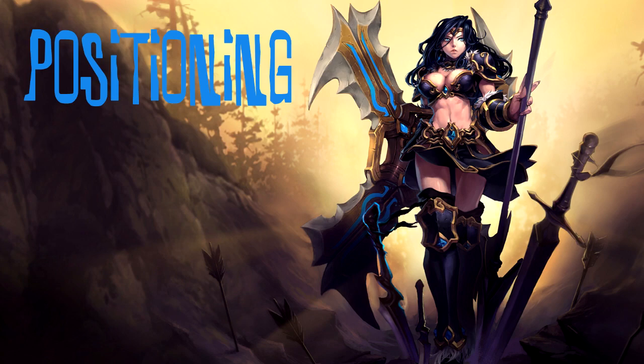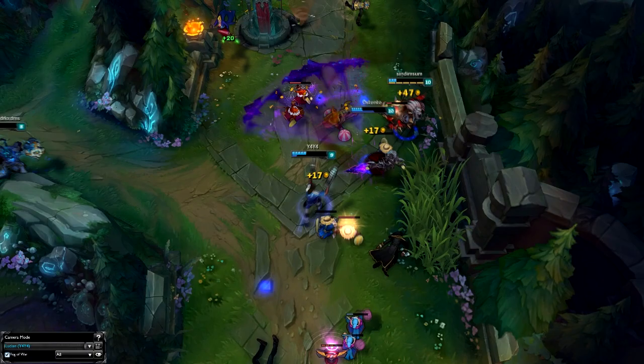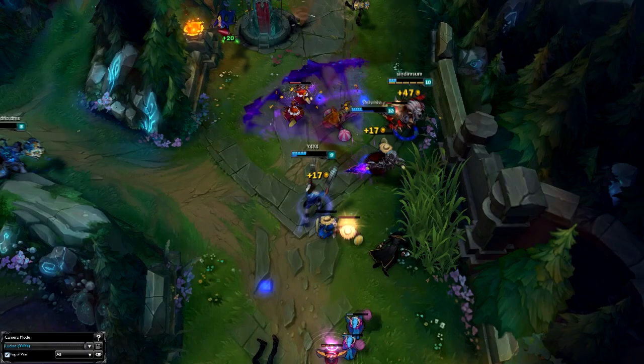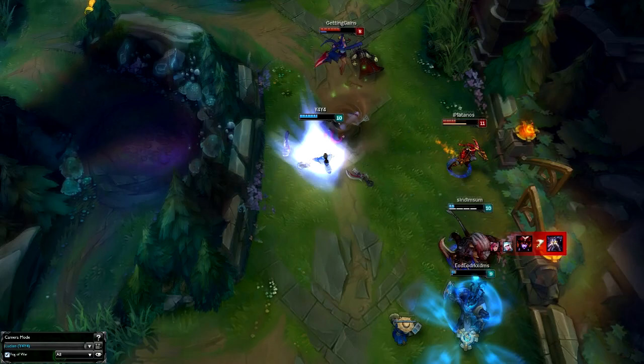The next aspect to look at as a teamfighting ADC is damage per second. In conjunction with positioning, DPS can be a deadly factor that will allow you to win games you think you've already lost. In this example, I'm damaging Vi the whole time she's attacking my teammates, and my positioning is correct so she doesn't even come to fight me. As Shyvana comes in, you can see me just auto attacking her constantly and she's completely ignoring me.